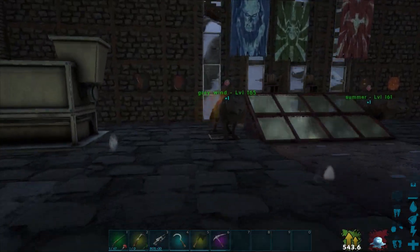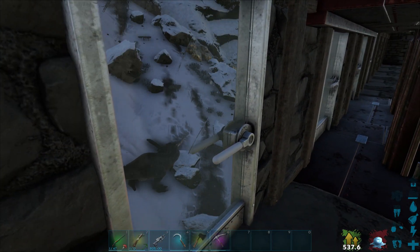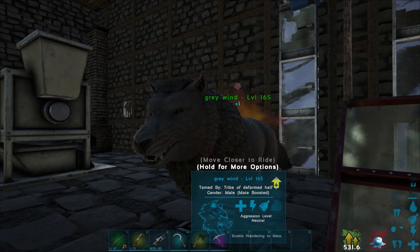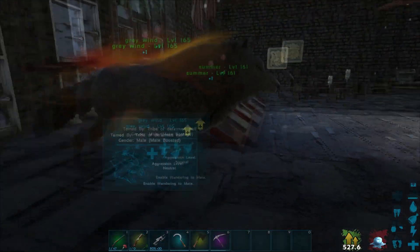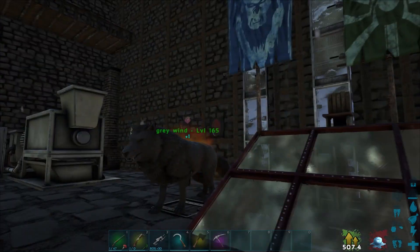I'm back here, the wolves are still here, they are glowing for some reason — I have no idea why. There's a T-Rex there, you can stay there. I have no idea why one wolf is glowing like that. This is bizarre — it's mated, it's neutral, don't know why you're glowing like that. That is bizarro land.